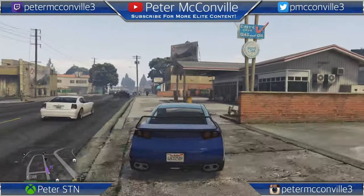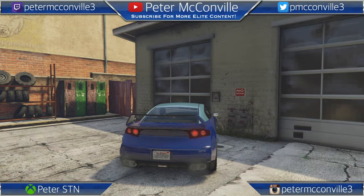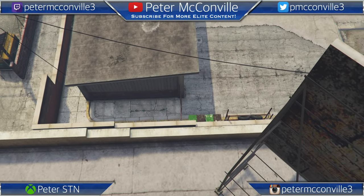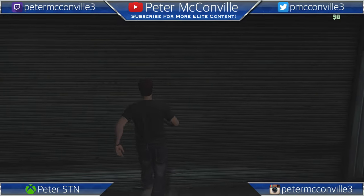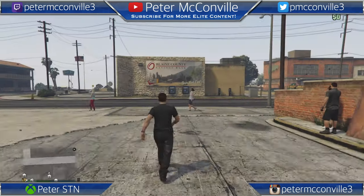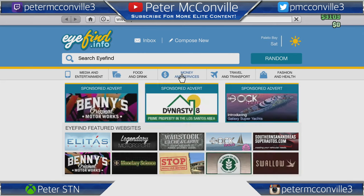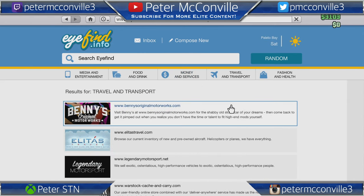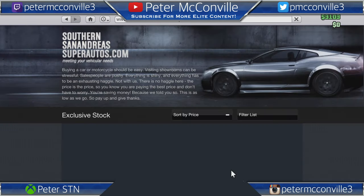This is just how Rockstar made things. What you're gonna do is put the second Elegy - or whichever one you want to get rid of - back in the garage. You can do this whether you have one, two, or three Elegies, just put whichever one you want gone back in the garage. Remember which garage you put it in because that's going to be important. I'm not going to make a lot of cuts so this stays informative.